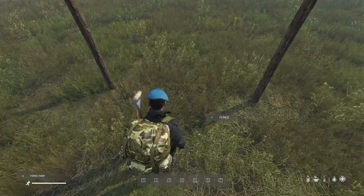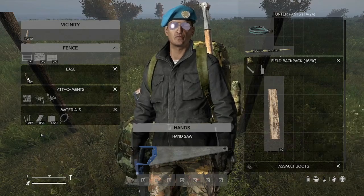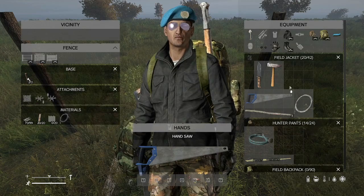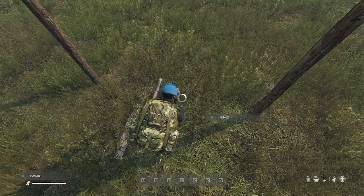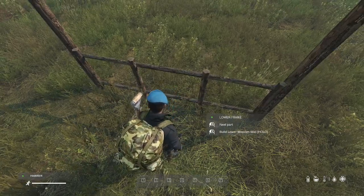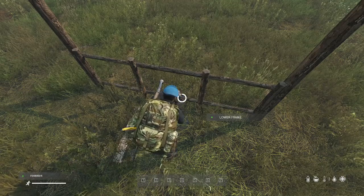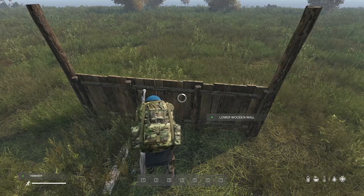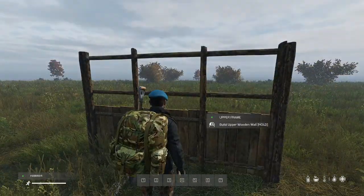Tab near your fence to bring up the inventory option, drop your planks in, and also drop in your nails. Take out your hammer — it gives you the option to build the lower frame or upper frame, and you're going to have to build both. Build the bottom portion first, then build the lower wall. Once the lower wall is finished you can see it coming together. Then build the upper frame and the upper wooden wall using the planks and nails stored in the fence.